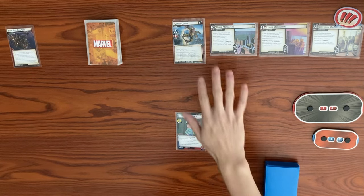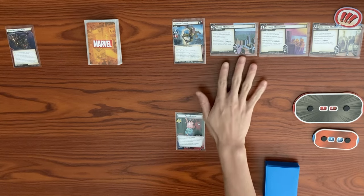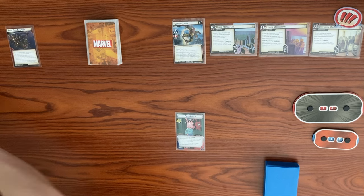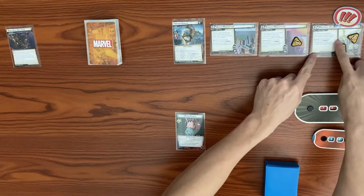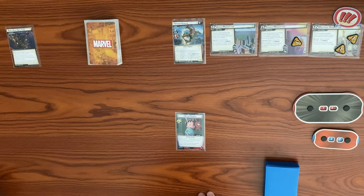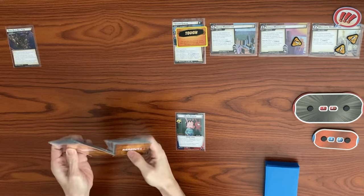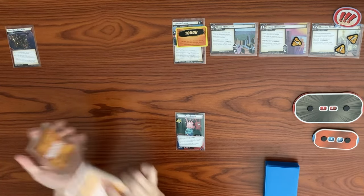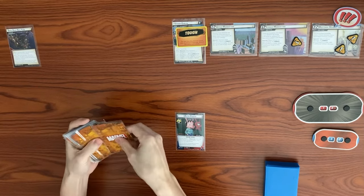We are facing Venom Goblin on expert mode with Spider-Ham. With the main scheme setup, we put Skies Over New York as the permanent environment. Let's put the initial starting threat on the three main schemes. The active glider count will start off on Midtown Manhattan. Venom Goblin comes in with Steady and Toughness. Venom Goblin has a one-revealed effect - each player gets two face-down encounter cards to start the game.